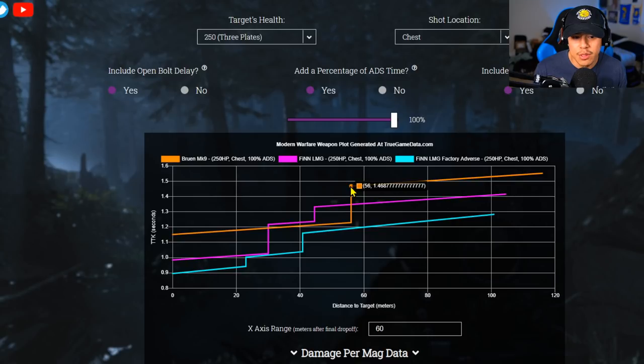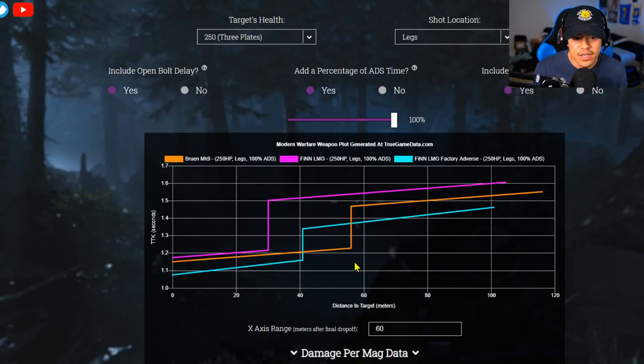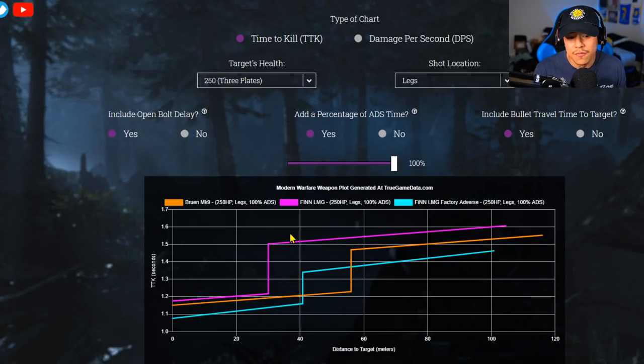Most engagements are going to be past the 50-plus meter range, especially since we're using an LMG for long-range fights. The adverse still has the best time to kill to the chest. For stomach shots, the adverse has the best TTK up to 40 meters, then the Bruen takes over in a small pocket up to 56 meters, and then the Finn takes over again. For legs, the same story applies — focus on anything beyond 60 meters. Close-range engagements should be handled by an MP5, Uzi, or assault rifle. Long story short, the Finn LMG is a great LMG that a lot of people are going to want to use — I give it a thumbs up.